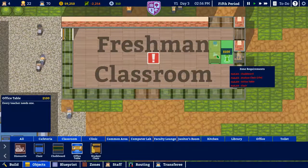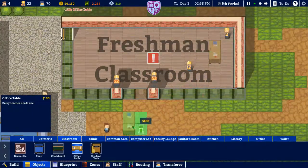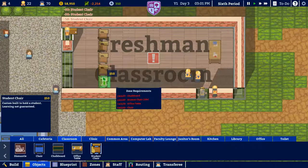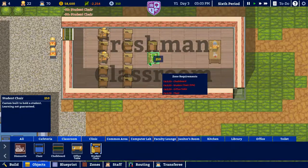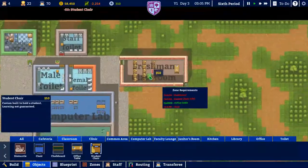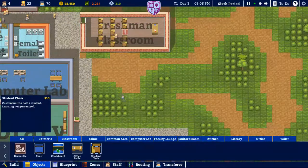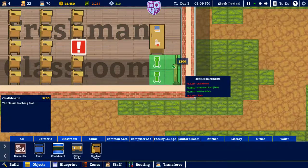We'll put the teacher's desk right here in the office area. We've got 70 students right now. We'll place desks across the classroom. We need a chalkboard before I just splurge and run out of money. I'll come in here and put it here — bam — and then we'll get a chair for anyone who's in trouble.